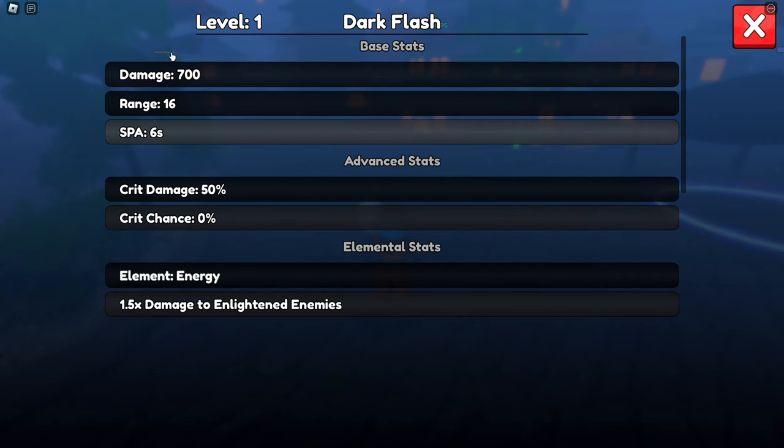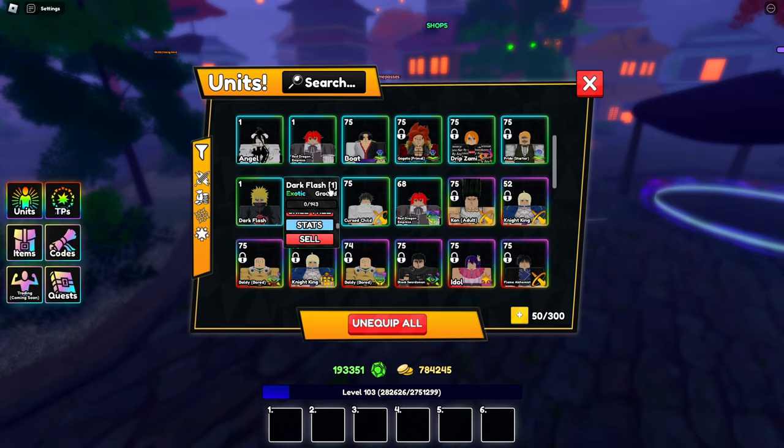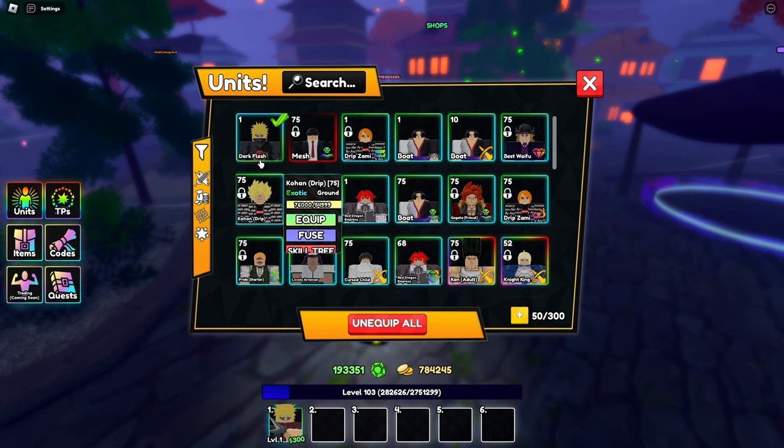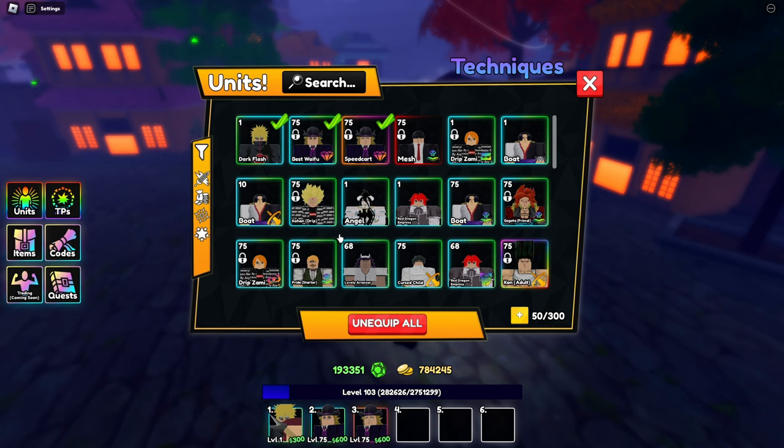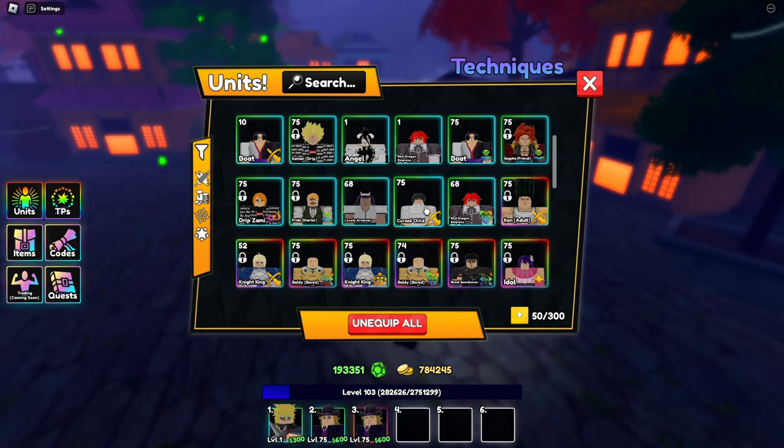So now if we look at stats: on placement he does 700 damage, 6 SPA, 50% crit, energy. Awesome. Let's go ahead and equip him. It looks like he did balance him out then. So we're going to bring the two farms — Best Waifu and Speed Cart. We're going to bring a starter unit; we're just going to bring Boa for this.